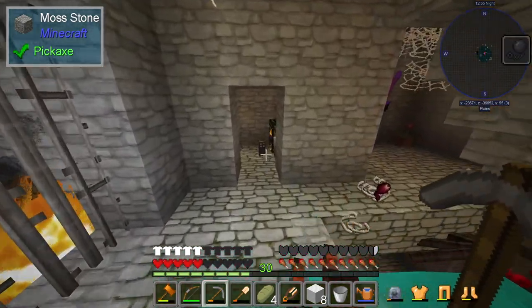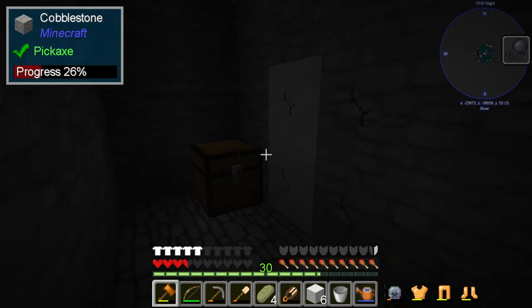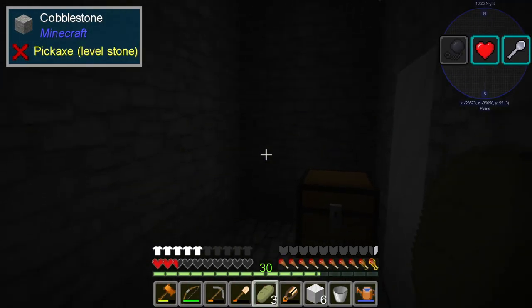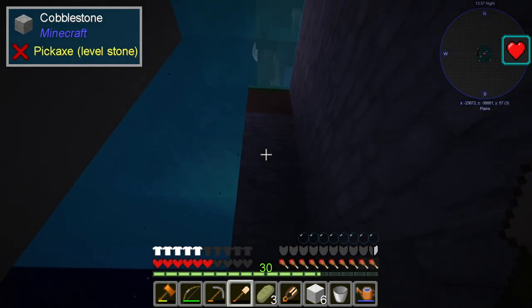Okay, here we go guys! We did it, we made it to the other side — but what's killing me? I don't see anything. We lived! We're regaining hearts now — we're trapped in this little room. I hear mobs just crawling outside, that's terrifying. We're gonna reassess the situation from above. I really don't want to die here.